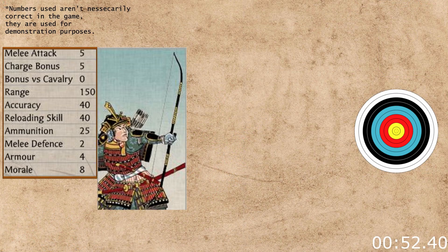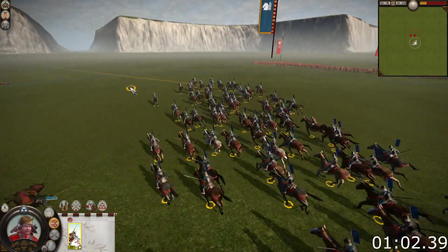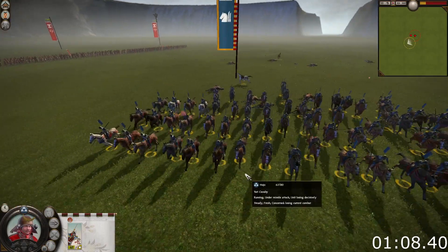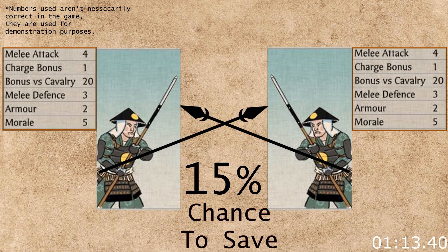Missile units mainly care about accuracy and reload skill. The reload skill simply increases the rate of fire of the unit. Accuracy determines how accurate the shot is based on the moment of release. If the target unit moves in a different direction after the arrow has been fired, it can still miss. Every missile trajectory is calculated independently to see if they hit the target or not. Cavalry have a bigger model size and a smaller unit size and are therefore inherently more vulnerable to missile fire. The only defense against missile fire is armor, and the chance of preventing a hit with armor is much higher compared to the chances in melee.